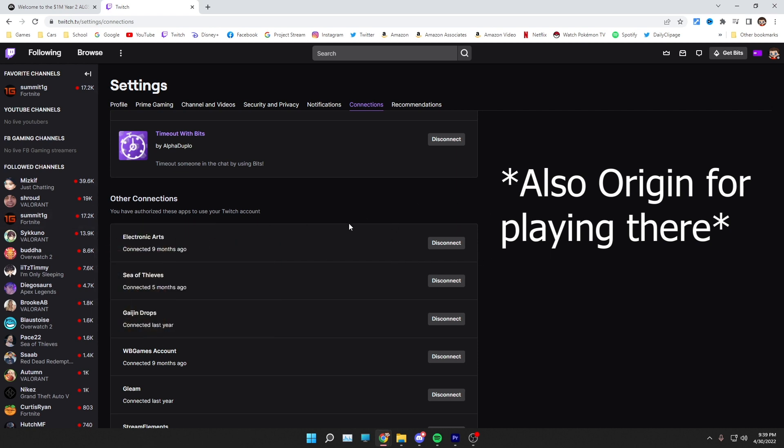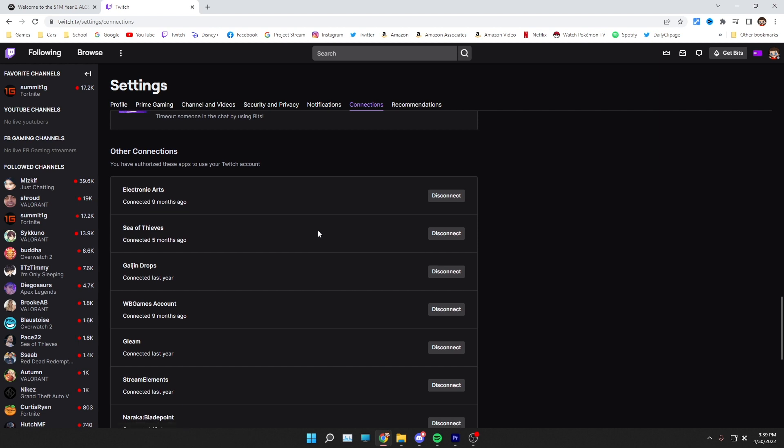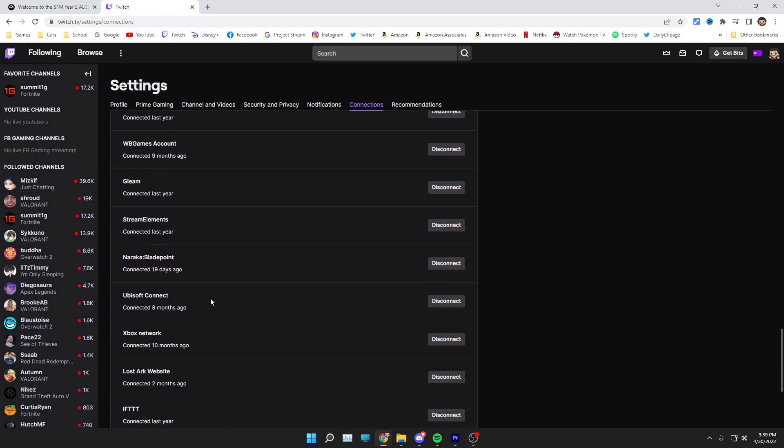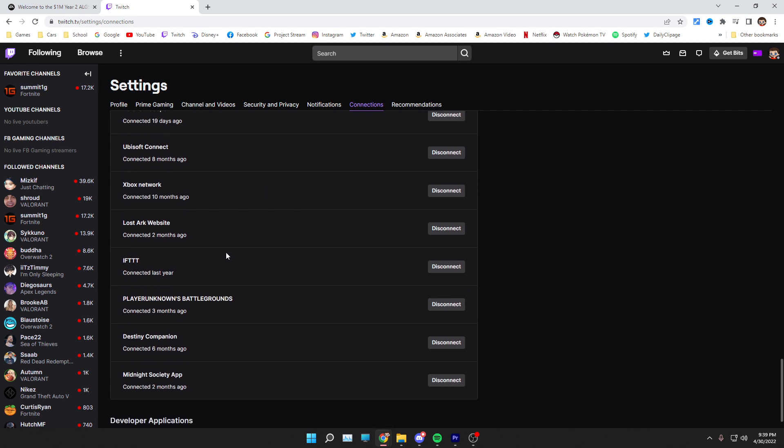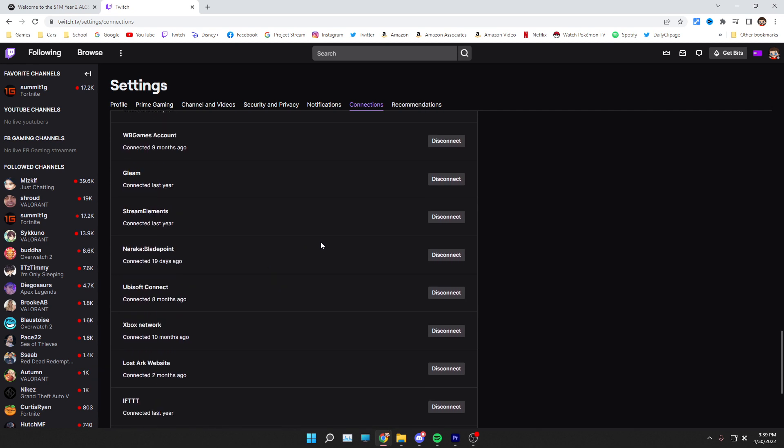Once that is connected, it should say Disconnect. If you are on console and trying to claim these drops, make sure your platform of choice is also selected. If you're on Xbox, make sure that is selected, or it could be labeled as Microsoft. For PlayStation, it could be Sony. Once those are linked in Connections, you should be good to go.